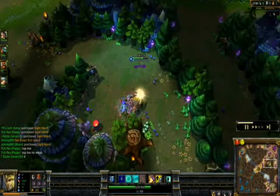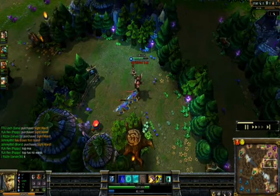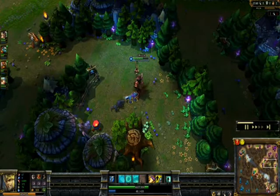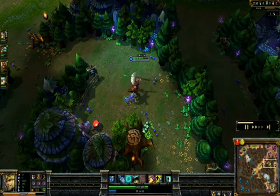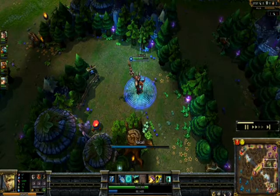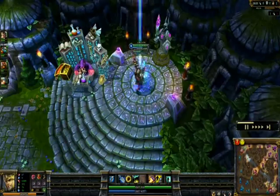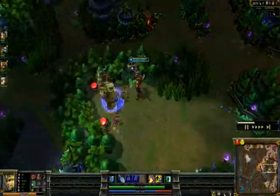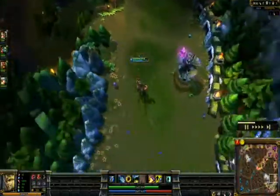I notice I'm not hitting these mobs with martial cadence, which I should be. I wasn't in the mood to do any micromanaging on the jungle in this game. I'm gonna back, pick up a razor, give my blue off to Brand, and try to gank bot.